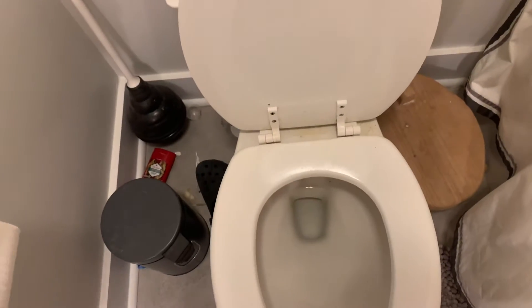Then over here we have my bathroom. This is me — yeah. My sink's kind of messy, that's okay. This is my bathroom. This is my shower with my broken light — yeah, it flickers on and off. This is my toilet that I poop and pee in.